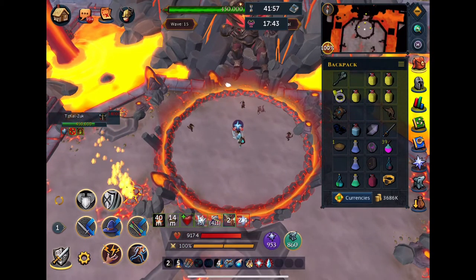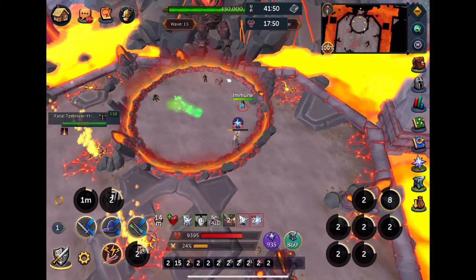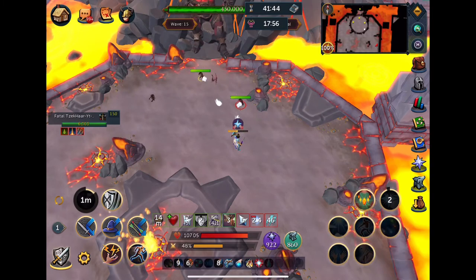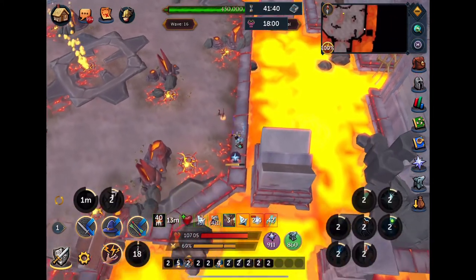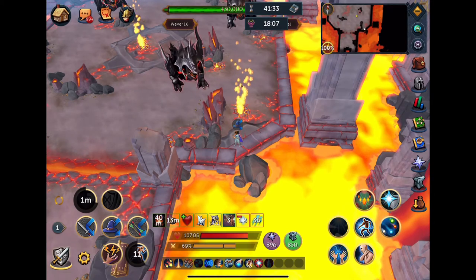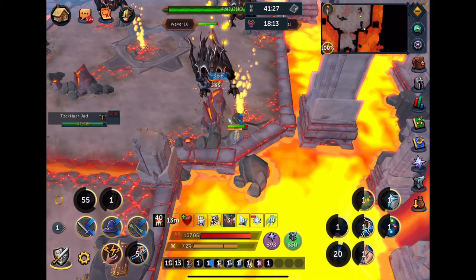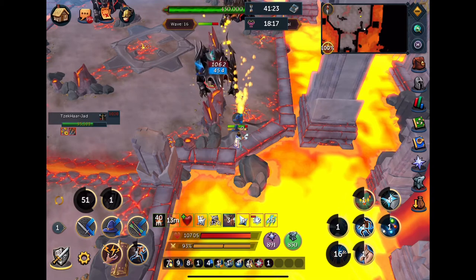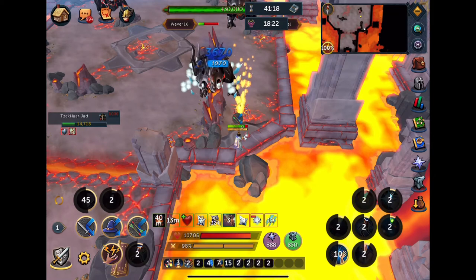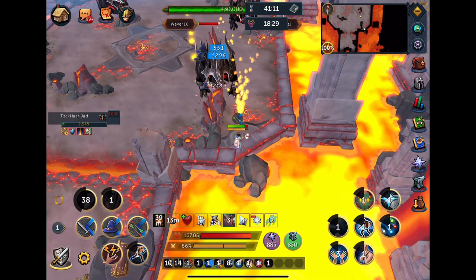If you don't know the strategy for defeating this Igneous wave, you want to make sure you have 100% adrenaline because you want to Barricade here. The easiest way is to just have Barricade and have Turtling 4 on your shield. After that wave I know three Jads are showing up, so I surge as quickly as possible to the southeastern corner. This is by far the best safe spot in the whole Zuck fight. For the three Jads, this is the best place to stand — you can very easily deal with each Jad one-on-one without worrying about the other two going ham on you.